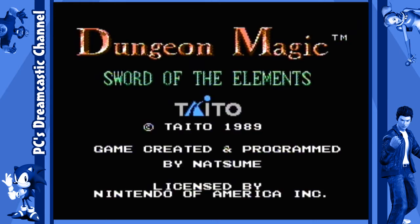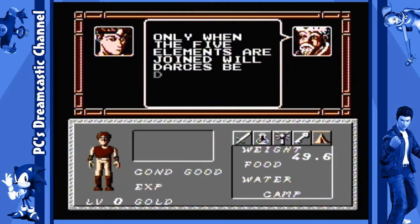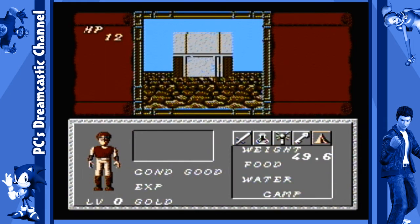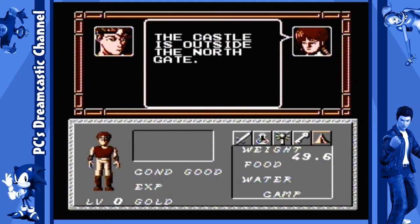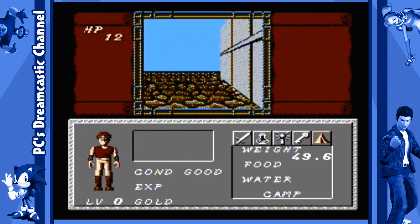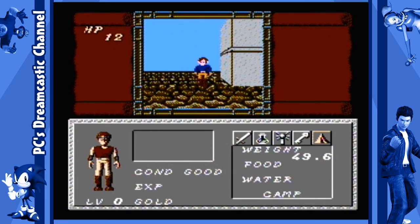Alright, let's give it another try. See if I can find the king this time, who is supposed to give me a sword. Yeah, you already told me that. Kingy! Where are you? I need my sword. 'The castle is outside the north gate.' The north gate — is it? There's no compass. How am I supposed to know which way is north? Oh, for goodness sakes. Thanks.